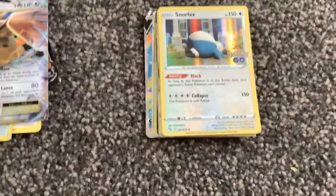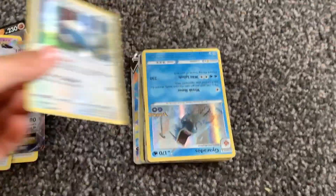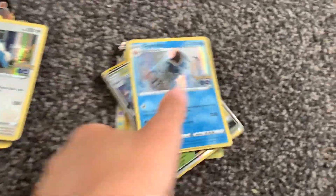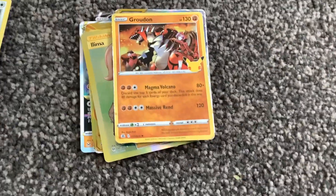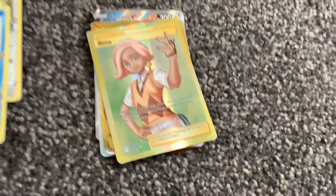A Fijiot EX, a Snorlux Hollow, a Gyarados Hollow, a Glossiper GX, a Groudon 25th Anniversary, a Mega Sable Iron Tyrone Tartar GX Rainbow Rare, and a Shiny Lemur.